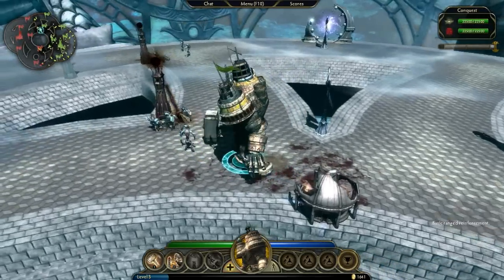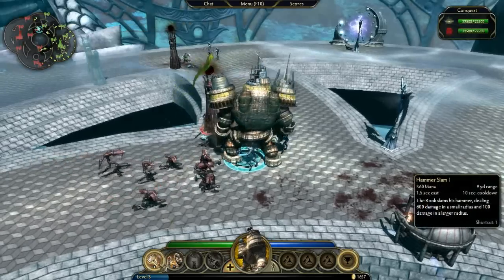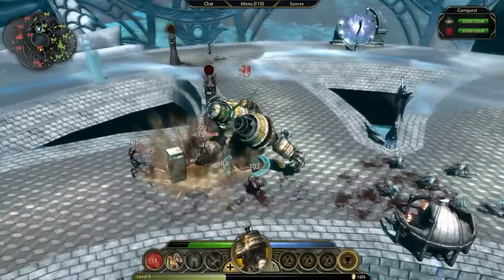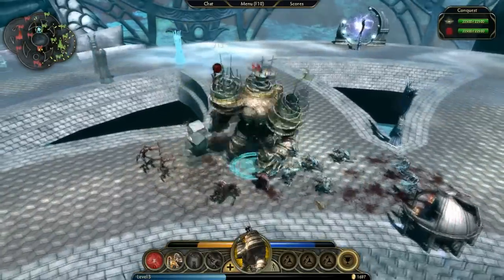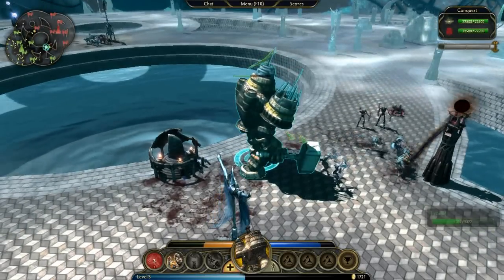My controls are the mouse and the mouse buttons. I can right-click on the ground to move, right-click on a target to attack, and when I activate Special Abilities, I left-click to choose a target. I can play with the hotkeys, but for purposes of this demo, I'll be using the in-game UI to issue commands.